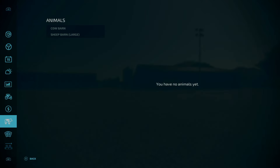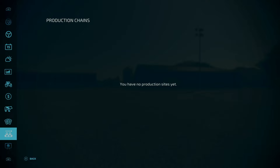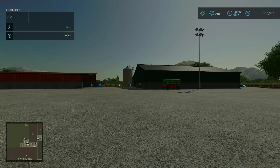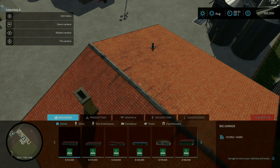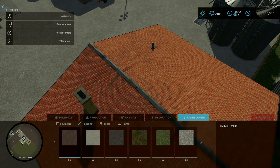Looking at our animals, we do start out with a couple. We have a cow barn and a sheep barn. We do have contracts available to us and production chains, but we don't start out with any of those. There are no collectibles on this map. Looking at the mods specific to this map in the build menu, there's nothing whatsoever — no buildings, productions, animals, decorations, landscaping, or painting swatches. Everything is just standard.